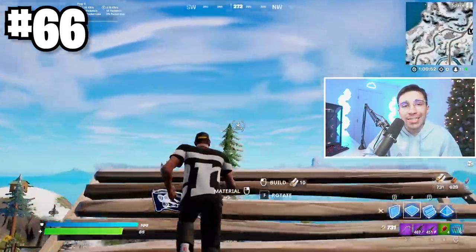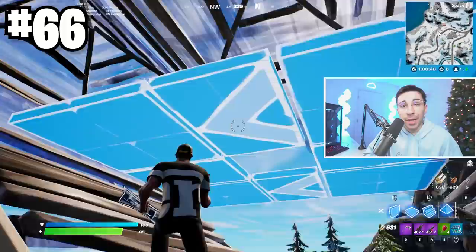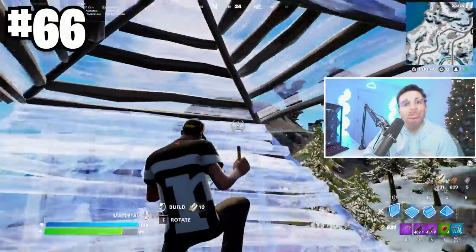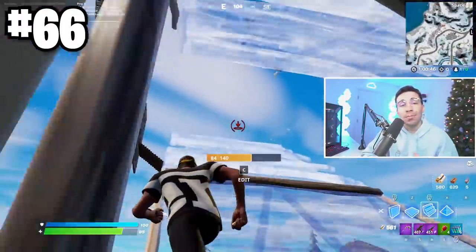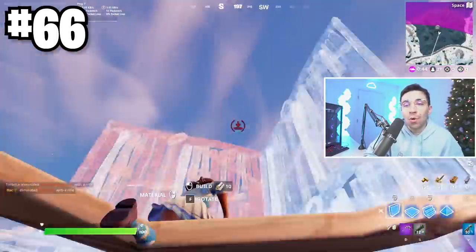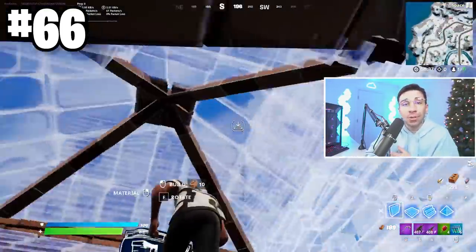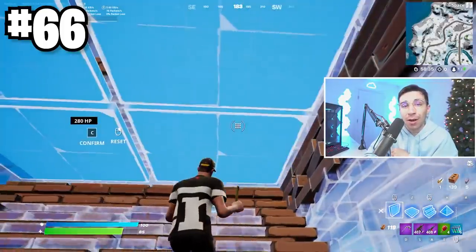Here are two retakes you should be using in Chapter 3 to keep up with the meta. Number one: put cones above your double ramp, high wall up, then edit the stair and continue whatever you're doing. The last one is doing stairs and walls as you ramp and editing out the sides — or even better, use a cone, high wall up for a similar type of retake. I practice these a lot and they're a super useful protective high ground retake.